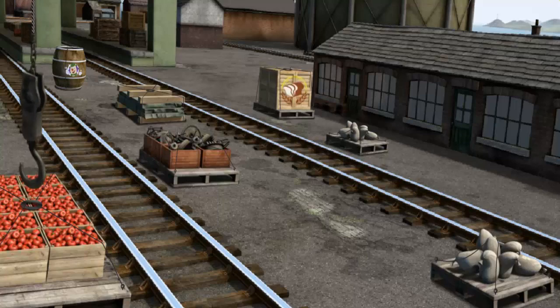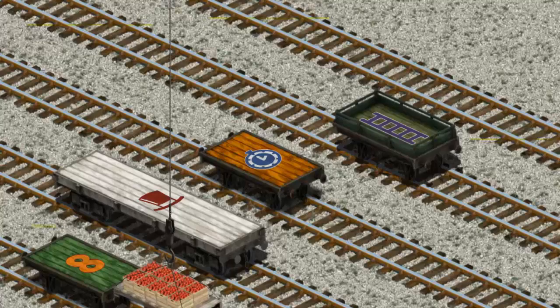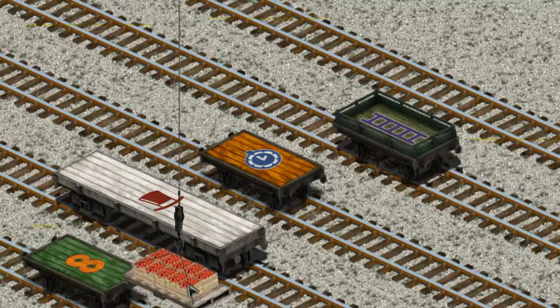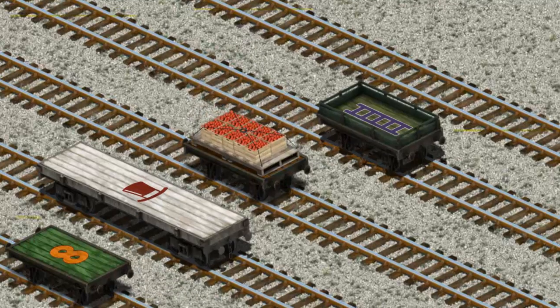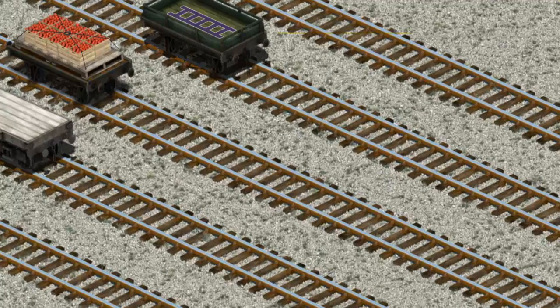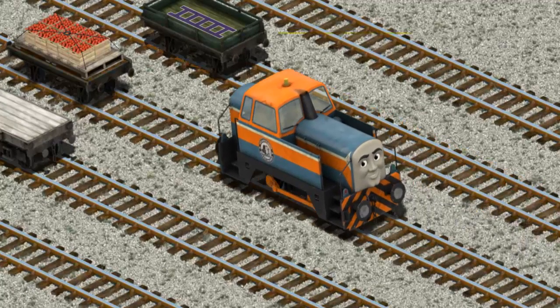Let's lift and load. Now the cargo must be loaded. Help Cranky find the orange flatbed with the picture of a blue clock. You found it! Let's lift and load.